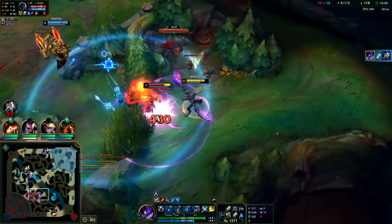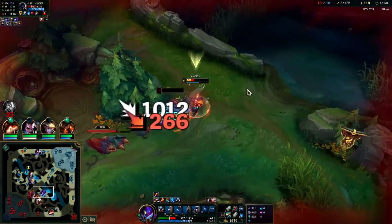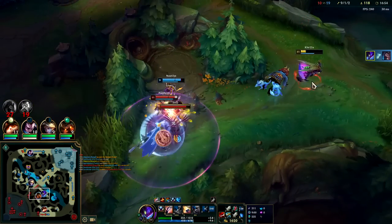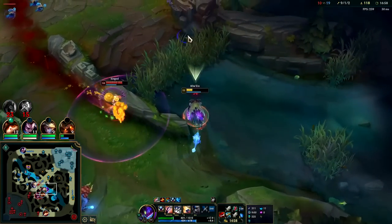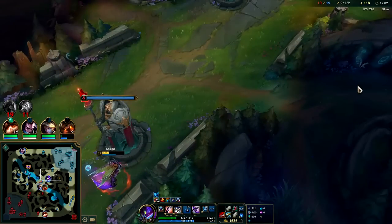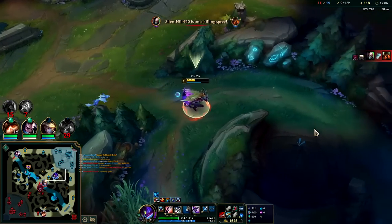Got the bush speed up, Q, auto — got it. Thank goodness for that crit — that crit kind of saved me. I have the bush speed up and the long jump, so I'm out of there. I'll sacrifice the ward — he doesn't have shutdown gold on him anyway, he's only worth 300 gold.